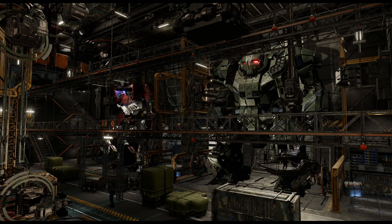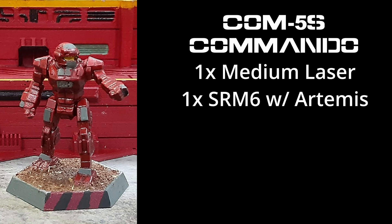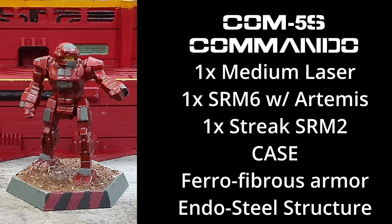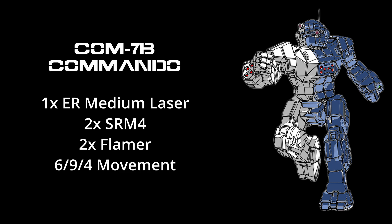The recovery of the Helm memory core helped reintroduce much of the lost Star League era technology, and the Commando 5S was a result. It retained the medium laser, but the SRM-6 was upgraded with Artemis. The SRM-4 was dropped and a Streak SRM-2 replaced it. CASE was added to prevent total destruction from an ammo bin hit. The Commando 5S's armor was replaced with ferro-fibrous and endo-steel for the structure. After the capture of the Coventry factory, the Word of Blake released their own version — the Commando 7B brought to bear an ER medium laser, two SRM-4s, and two flamers for infantry barbecue. It also added jump jets, giving the 7B a movement profile of 6-9-4.